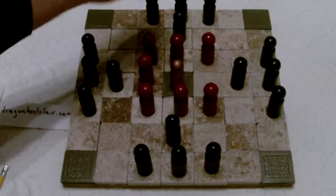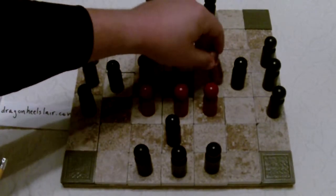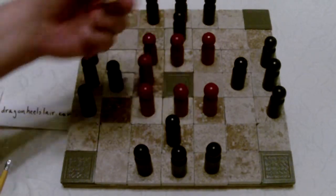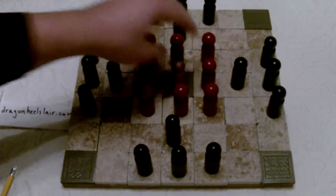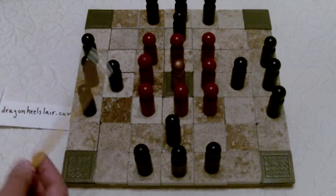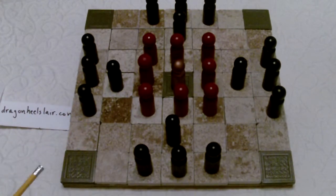The throne is off-limits except for the king — that's another difference from some other versions. The king can land back on the throne and then continue moving in a different direction, while all other pieces have to move around it and can't go through it. The king's side also moves first, to help them out since winning is a little harder for them — though it's not too much of an advantage.